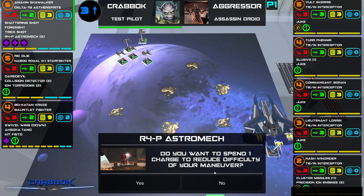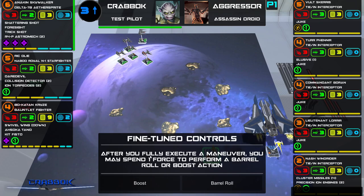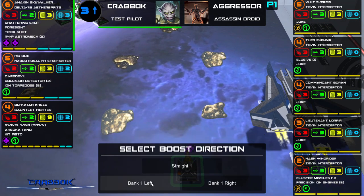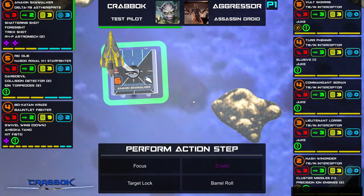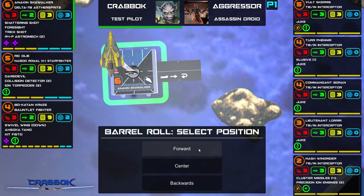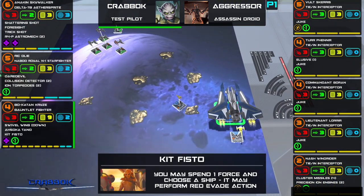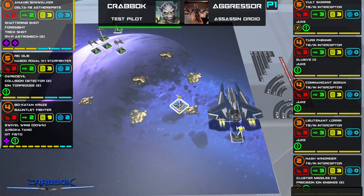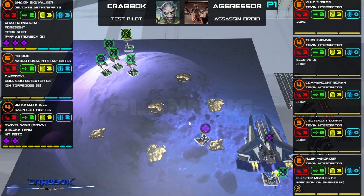Now Anakin — after I fully execute a maneuver, I can spend a force to perform a barrel roll or boost action. I think I will boost — bank left one. Then I'm going to barrel roll right straight one forward. We're going to be shooting next turn. Bo-Katan should have her two force back now. No shooting this round at all — end of combat. It's a good first round!